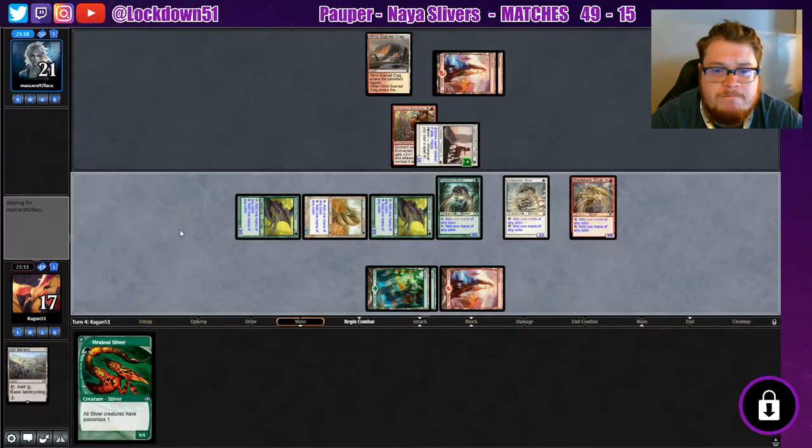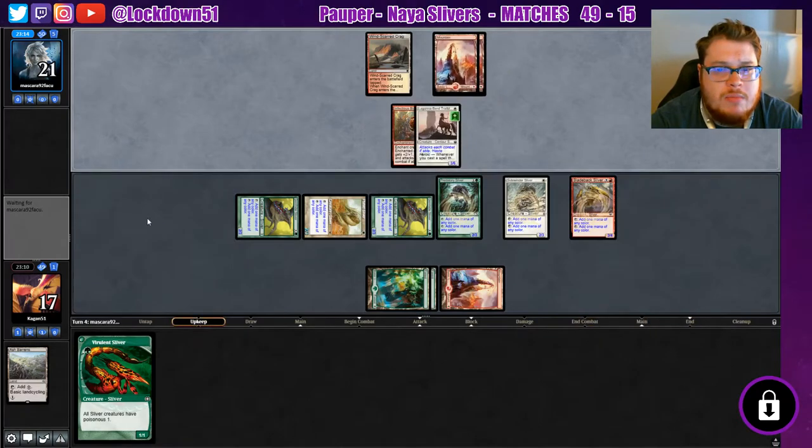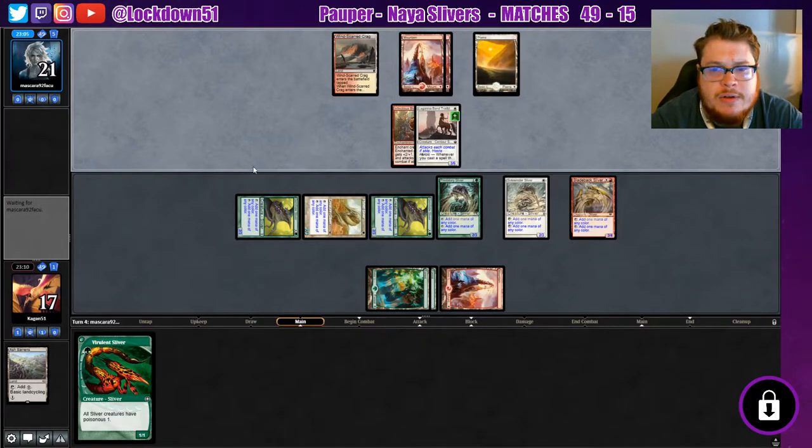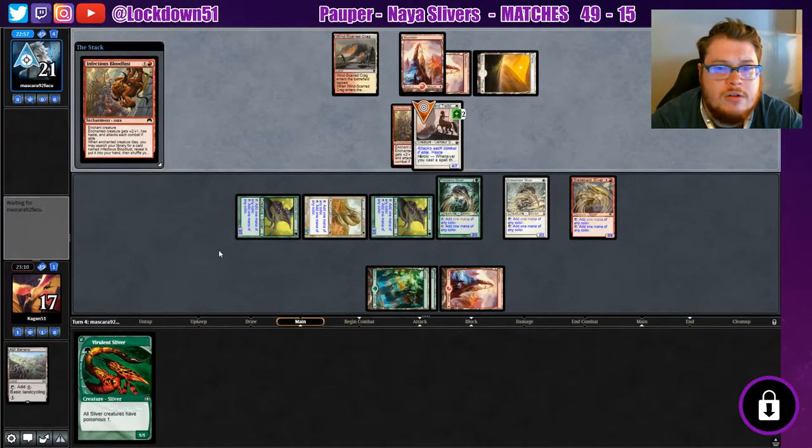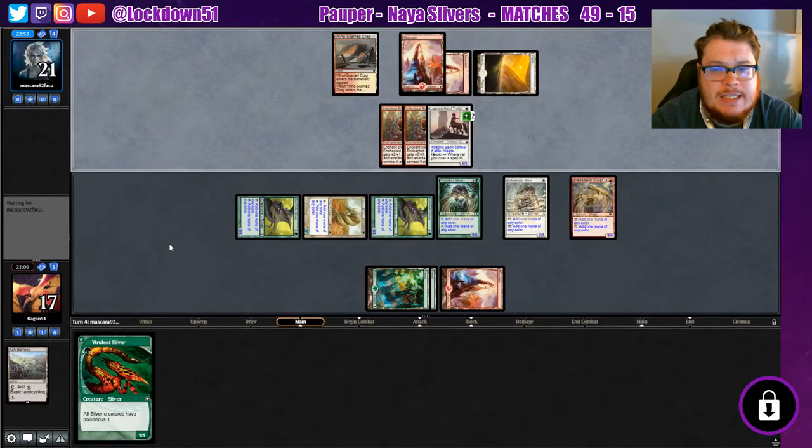We'll wait on the Vivalence. Not out of range of a Lightning Bolt, so we may see that coming up — although they didn't do it at end of turn, which would be prime opportunity, so maybe they don't have the removal yet. Three six, we're gonna be taking a couple beats from this Laguna. Another Infectious Blood — alright, that's getting big. Six eight, ugh.